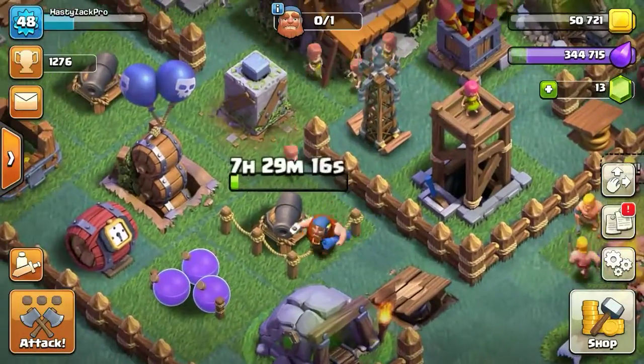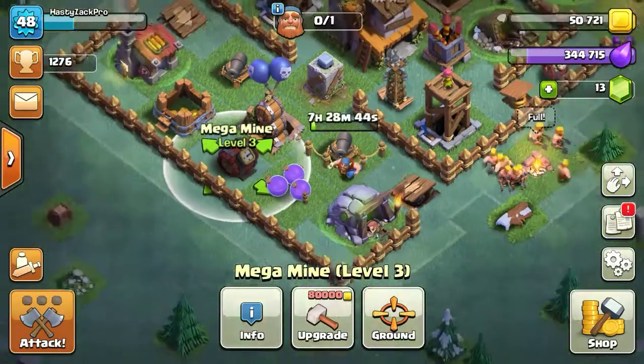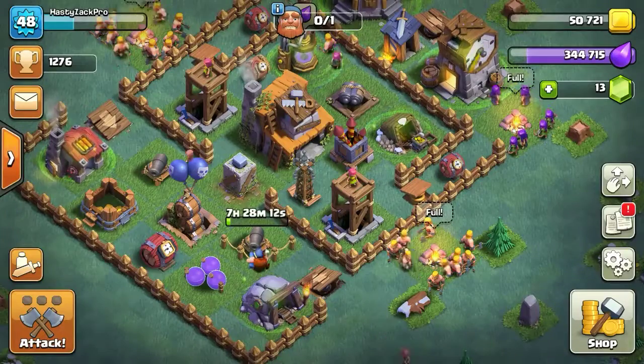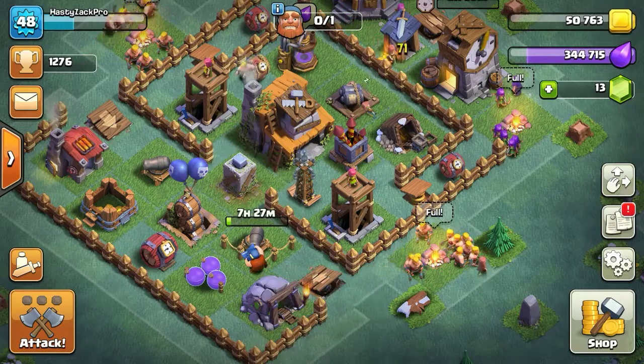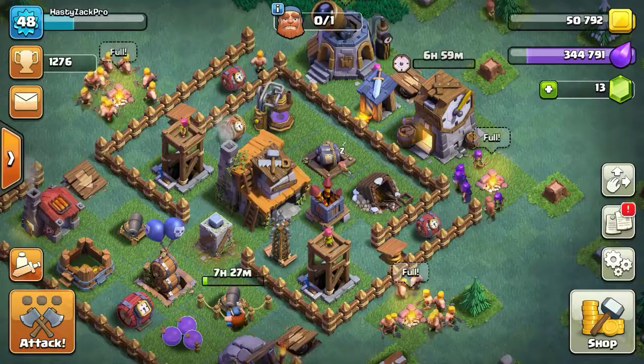As you can see I have my Cannon upgrading to level 4, I have a level 3 Hidden Tesla, and all level 3 traps except for the Spring Traps which are at level 2. Still got my level 2 Crusher. Seven hours and 20 minutes left.